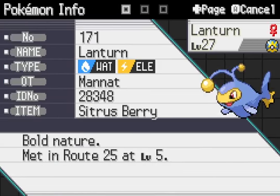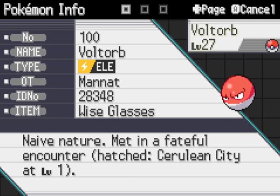I actually hatched this in Cerulean City, because I decided to just take the egg. Because realistically, in the late game, I don't think Greninja is necessary at all.